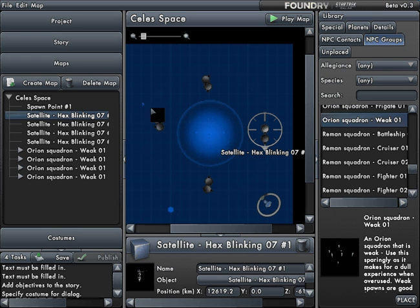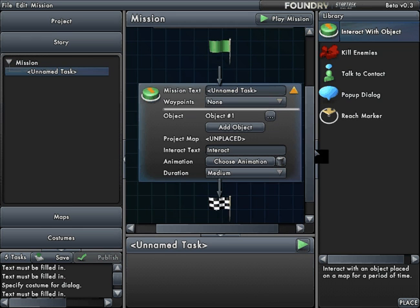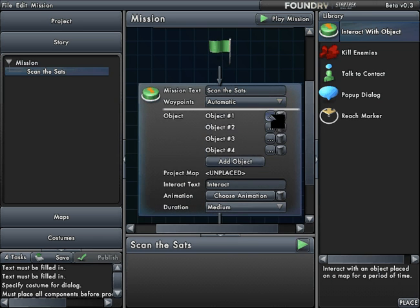You could set this up where it's kill this specific enemy followed by this specific satellite, or you could set it up the easiest way, which is just to interact with — scan — the satellites. That's my mission. I'm going to set automatic waypoints, and then I'm going to add all four satellites.